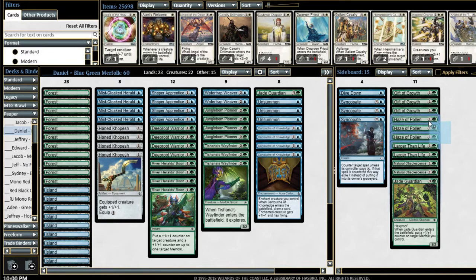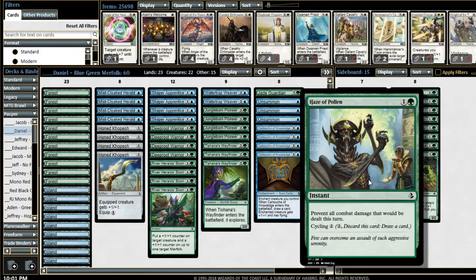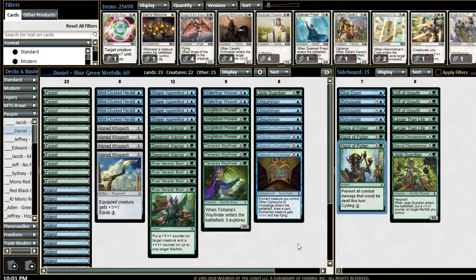Some highlights from his play today: he did sideboard in Hazepollen when he was playing for the draw against Mono White, and they went to game three with about five minutes on the clock. He sideboarded into Hazepollen, and then Hazepollen'd his opponent on the last turn. It was a pretty interesting strategy that he employed, and it worked out just how he planned it.